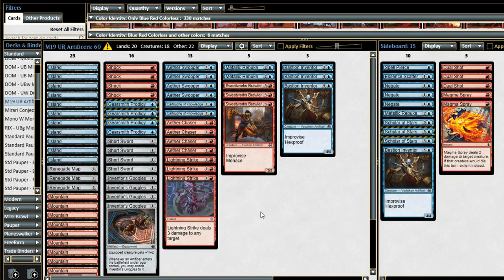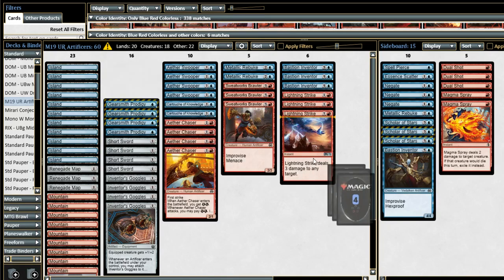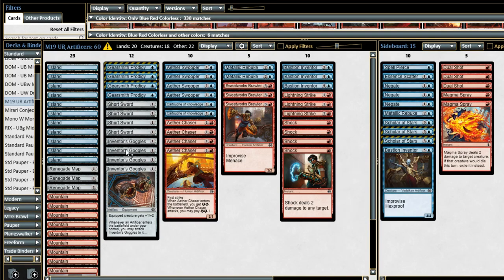Bastion Inventor sits at the top of our curve. The problem with this archetype — I did try to build this as Mono Blue. I played it in a couple of end-boss matches against the kids and all of their aggro decks just kind of ran over that Mono Blue deck. It just didn't have the spells needed to race other aggro decks. That's a big reason why I'm pairing Red with Blue here: Shock and Lightning Strike give you that chance to get some tempo in the aggro mirrors and let your long game with the equipment take over.